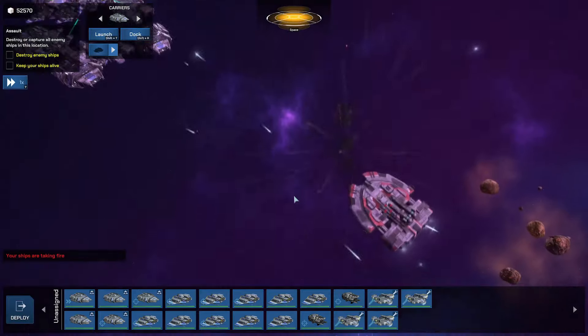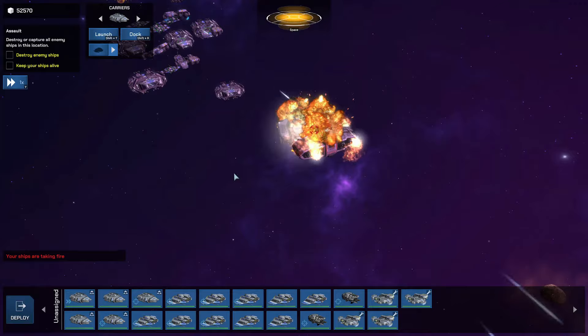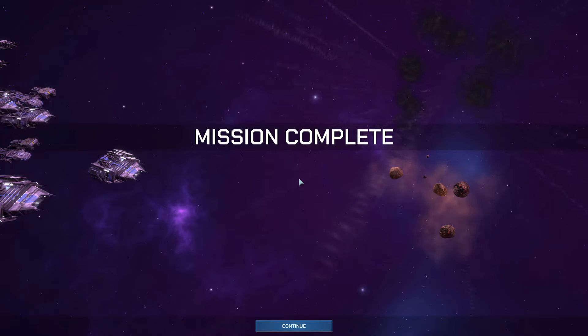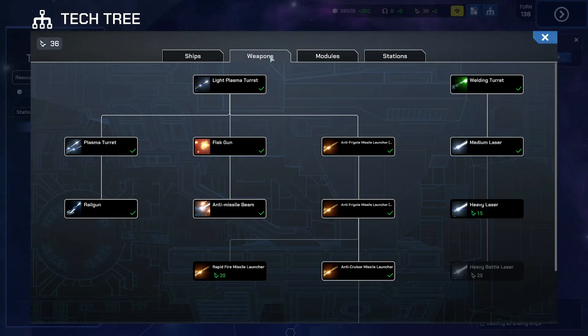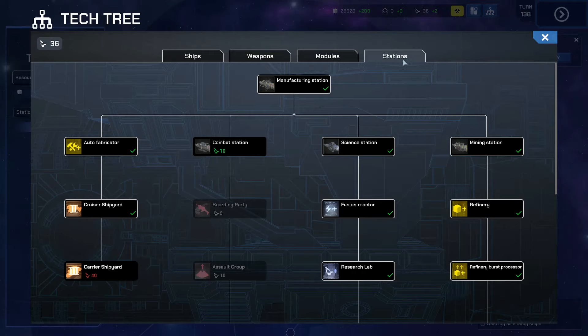What about the story? For some, the story can be just as important as the gameplay. Dust Fleet does have a story-driven campaign mode, and while the campaign missions are engaging and fun, the story is a little bit lacking. You'll take charge of a UEN fleet and your mission is to find out what's interrupting the freighters' supply chains and do a little combat here and there. The story's not really in-depth, but Dust Fleet is still pretty new, so there's still room for improvement.